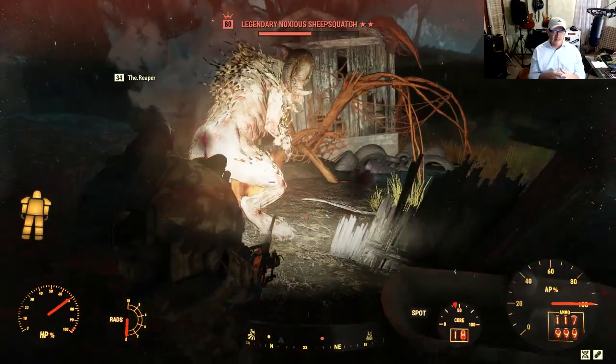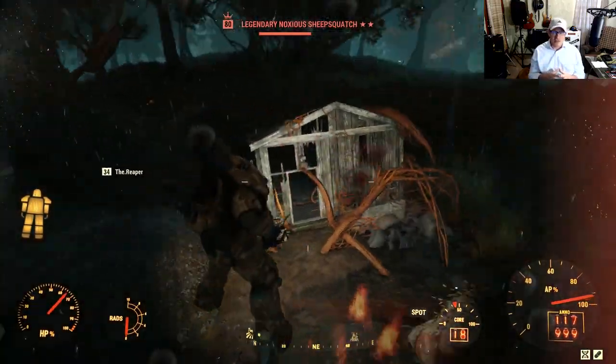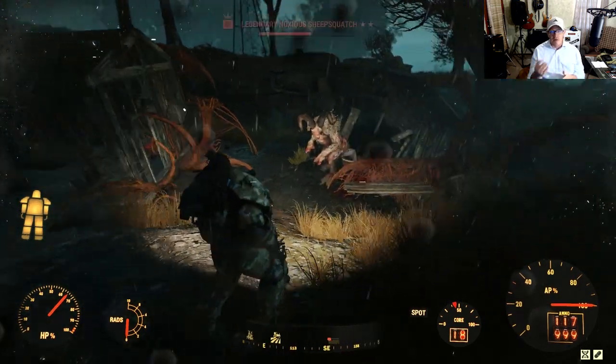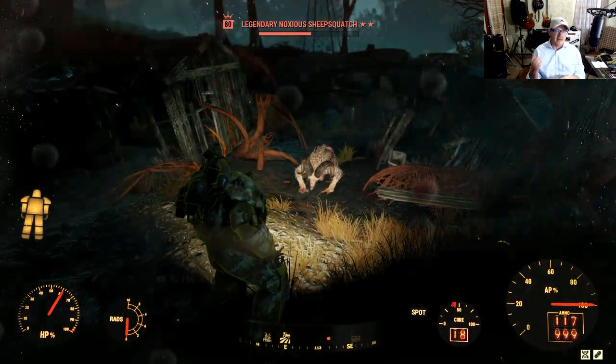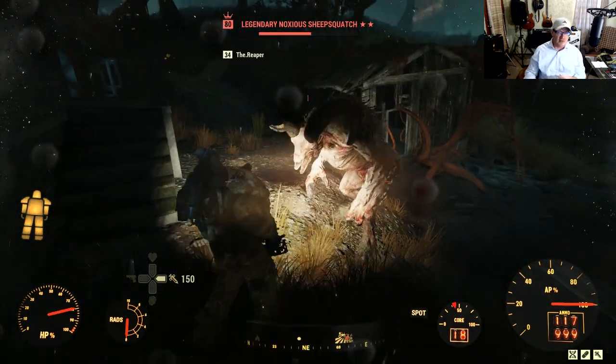Nonetheless, you can see he does that little charge there. It's a very easy fight. I am hoping that they add a more complicated Sheepsquatch in the game later on — like a substitute for the Scorch Beast Queen would be pretty cool. Or maybe we can nuke this area and see what that does for us. Nonetheless, if you're having trouble finding that event, just travel this way and see what you can find. I'm sure you'll find a monster or two.